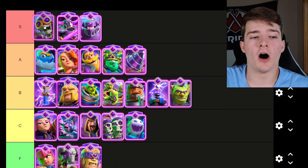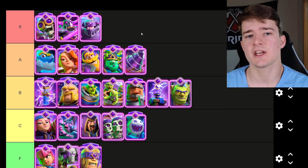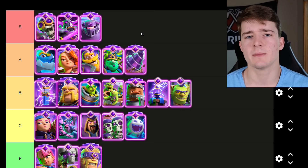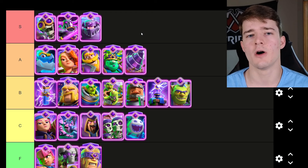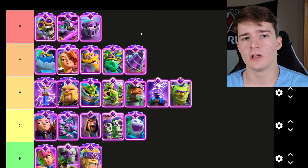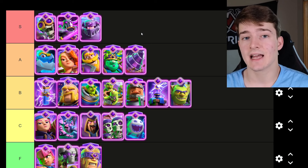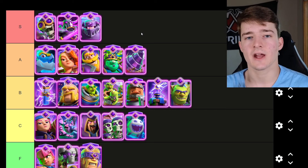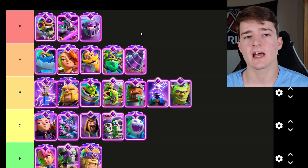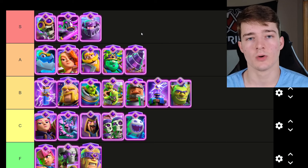Next up is the Evolved Bomber. The Bomber got a very small nerf where it's dealing 2% less damage, which essentially means the bomb isn't going to be able to one-shot Spirits anymore — but that makes literally no impact when we're talking about the Evolved Bomber. If you have anything that's next to your tower and you play the Evolved Bomber at the bridge, you are getting a lot of damage dealt to your tower. There's no difference in terms of how good it is paired with the Tornado and just how versatile it is — it's incredible in so many different cycle decks and heavier decks like Giant Graveyard and Lava Hound.